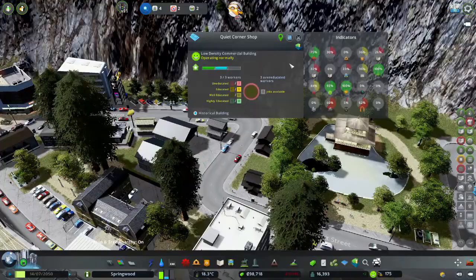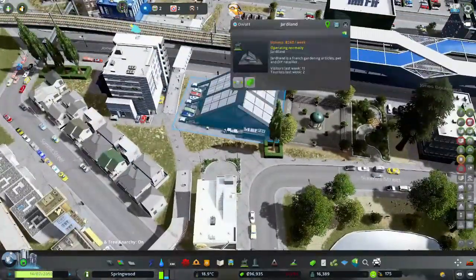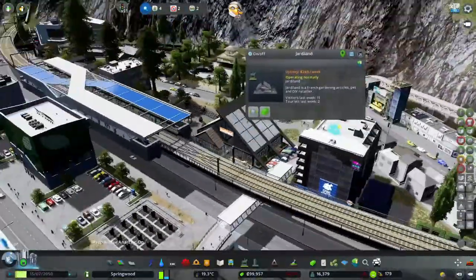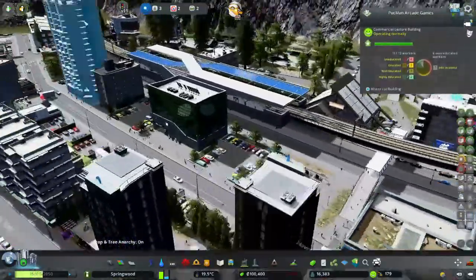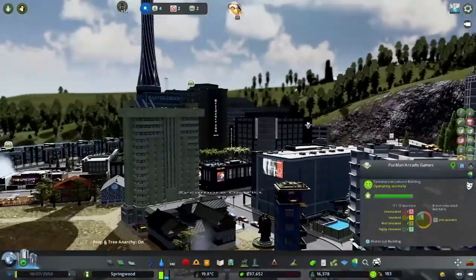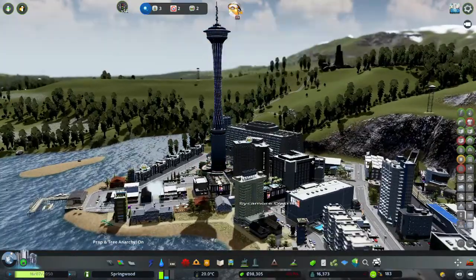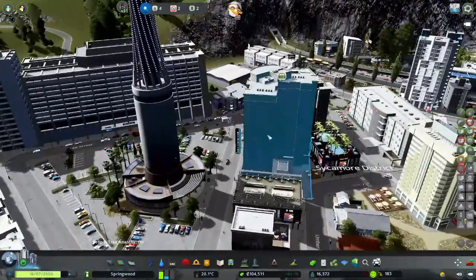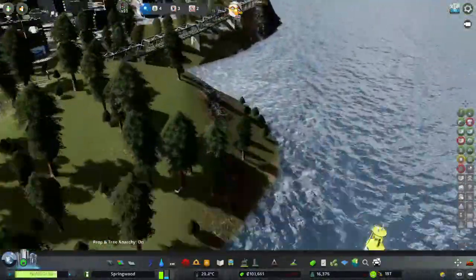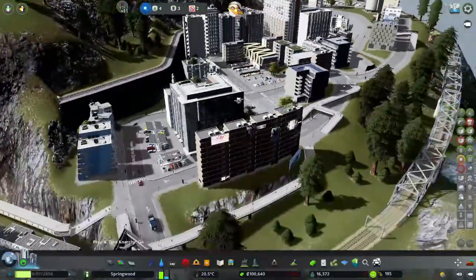There are a couple of other touristy things, like the Jarda Land. Of course, there's a massive tower right here which draws in visitors too. I've got a couple of nice hotels, and I've added some advertisements for the train line.